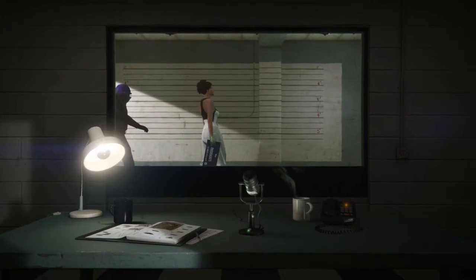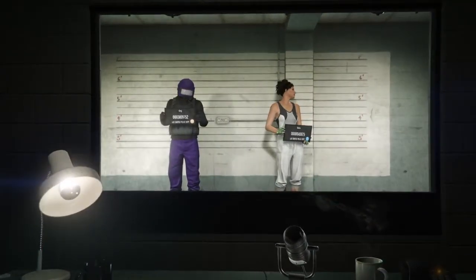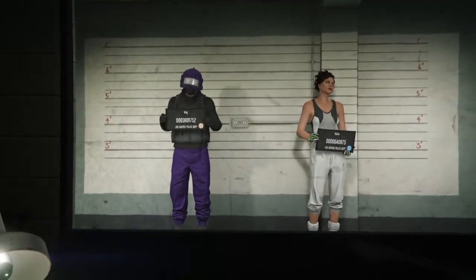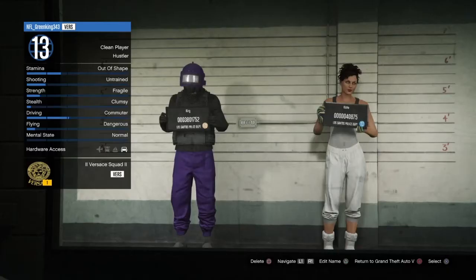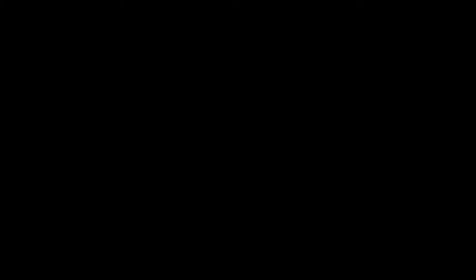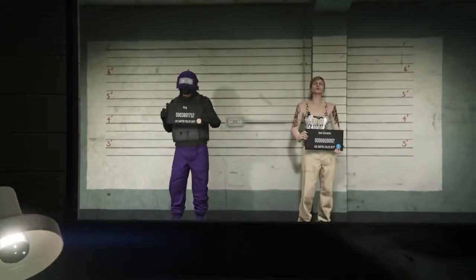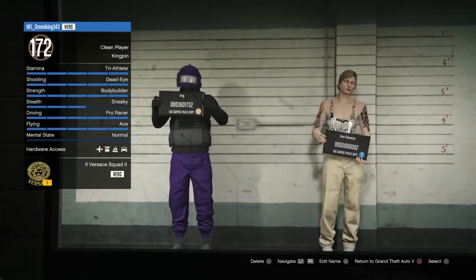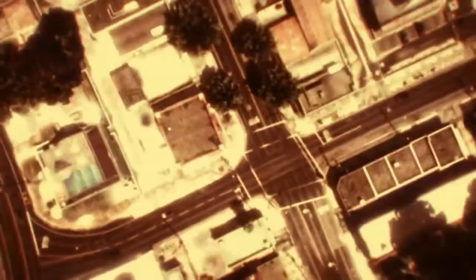Once loaded in, you want to delete the female character. It will make you type 'delete' to confirm — go ahead and do that. Once the female character is deleted, back out using Circle on PS4 — do NOT load back into GTA Online. You want to back out to Story Mode. Just press Circle/back and it should take you to Story Mode.